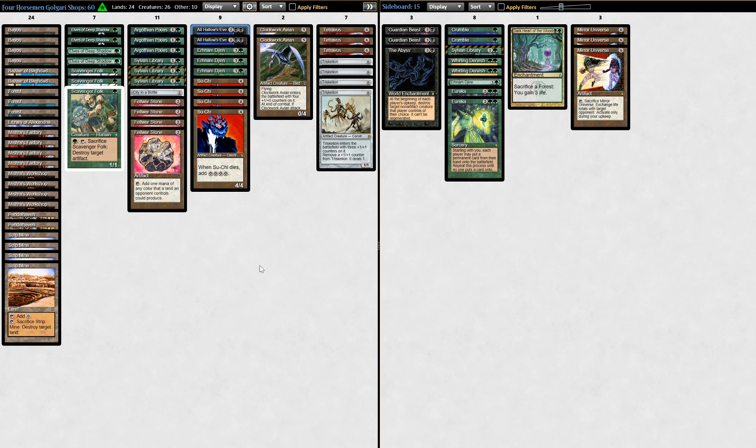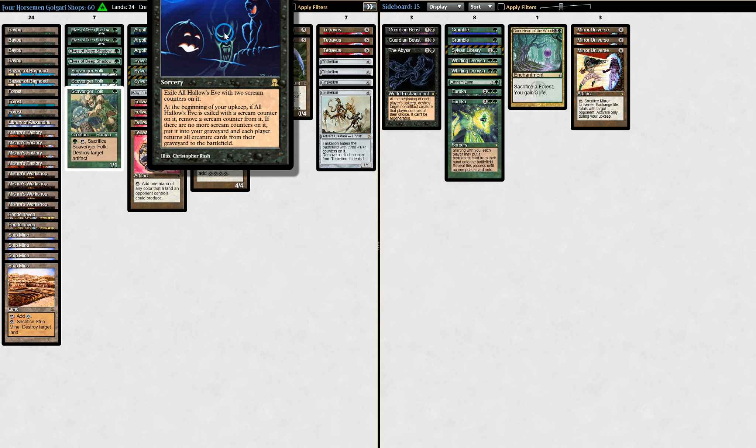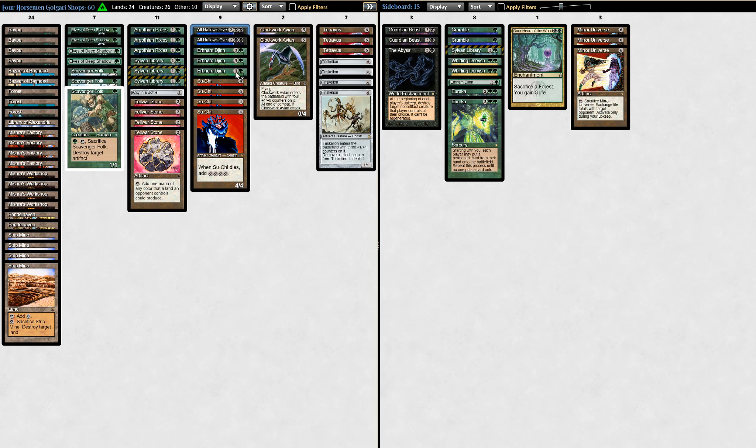All Hallows Eve is very, very threatening against me — by mid-game, this is a must-counter card, you cannot let it resolve. For those of you who aren't familiar: this was the original Suspend card, long before there was Suspend. You cast it as a sorcery, it gets suspended with two Scream counters on it, you remove one during upkeep, and when the second Scream counter is removed, it resolves and brings all creatures from all graveyards directly into play. It's not Living Death — it doesn't kill things currently in play, but it does regrow all the graveyards. Given that my deck has almost no creatures and his has tons of Triskelions and other big monsters, All Hallows Eve could very likely spell my doom if it resolves by mid-game.